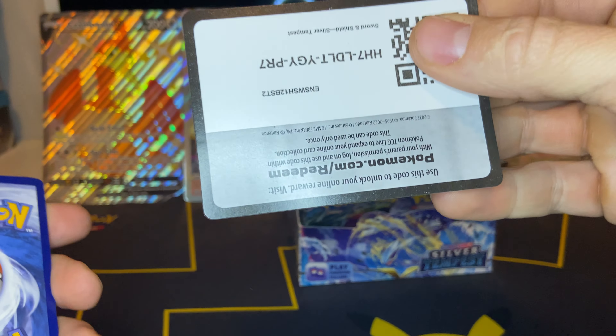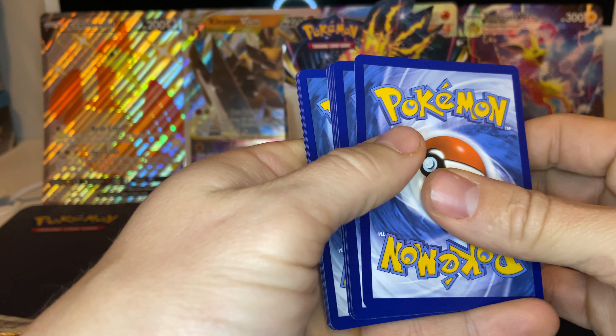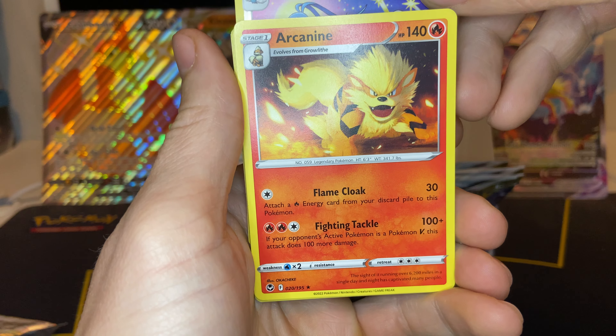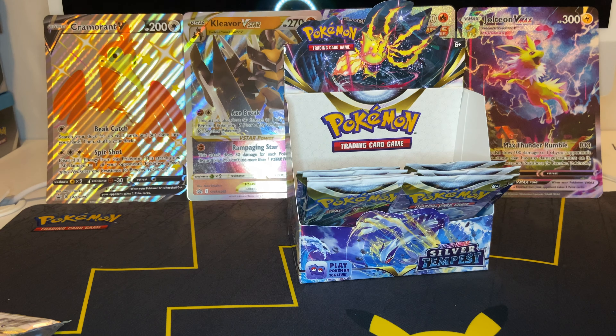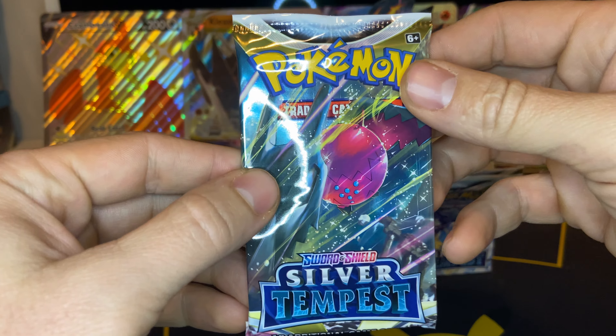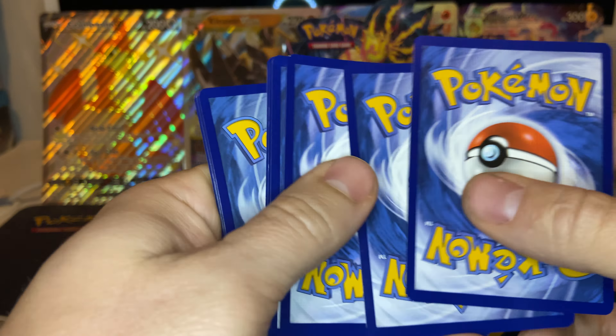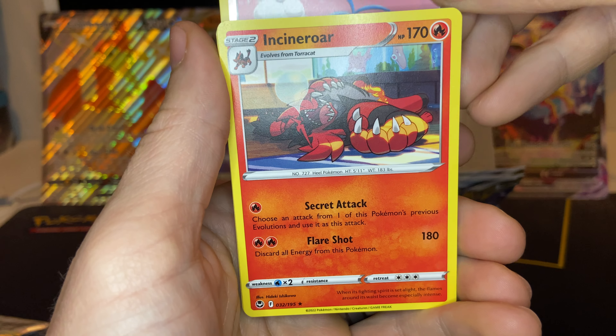Do you ever wonder why they don't make English God Packs? I've always wondered that. You know, the Japanese set like the new V-Star Universe and Crown Zenith that will be coming out — V-Star Universe will have their own God Packs, but Crown Zenith won't. If you know the answer to why a Japanese booster box will have a God Pack but English won't, let me know in the comments section down below.